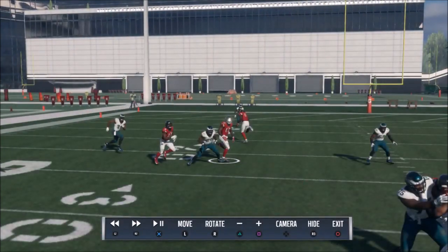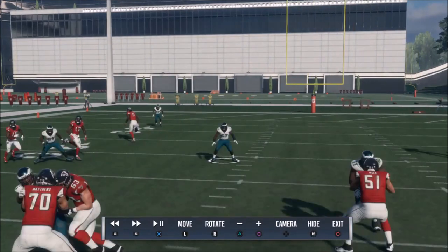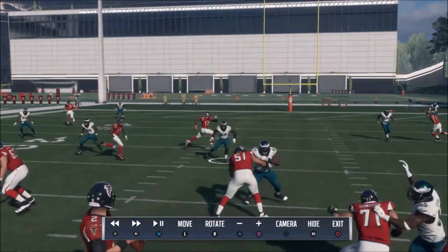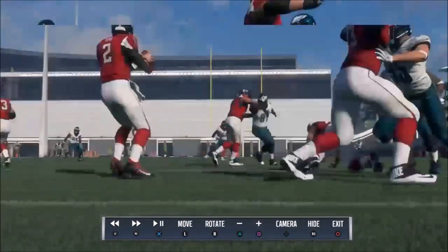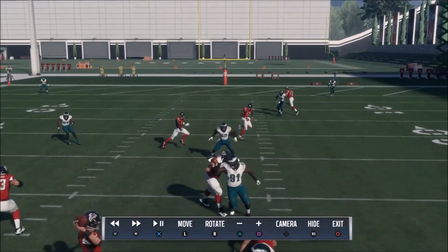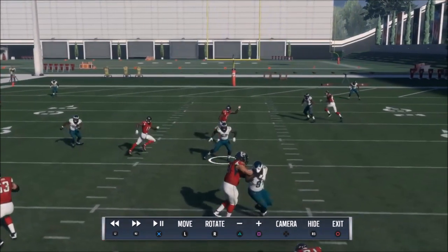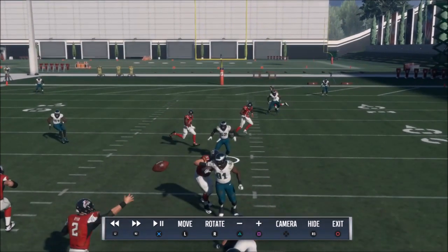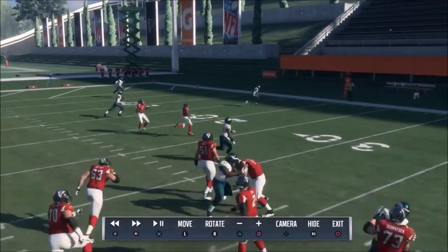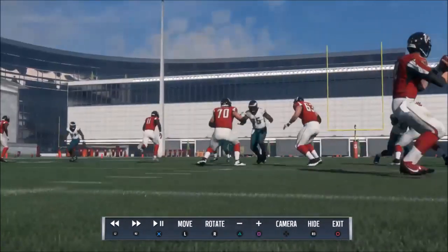Once I see the safety has Julio covered deep, I come back underneath. Some guys are crossing over the middle, so now I'm in perfect position — I didn't leave my zone. This is actually a poorly designed play because two receivers are way too close to each other, giving me the opportunity to cover both. If it's thrown over me, I've got that covered; if it's thrown underneath, it's just a quick reaction to undercut it. The ball gets chucked out of bounds because there's just nothing there.